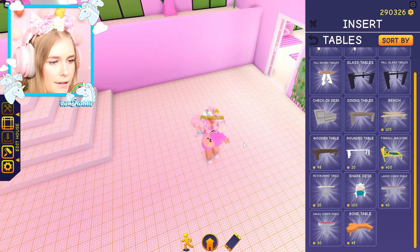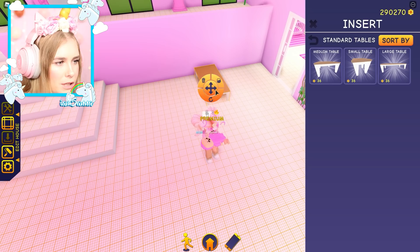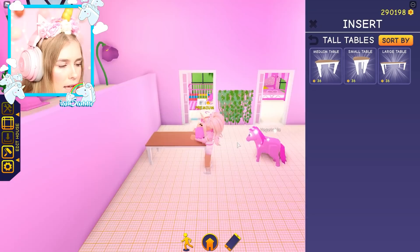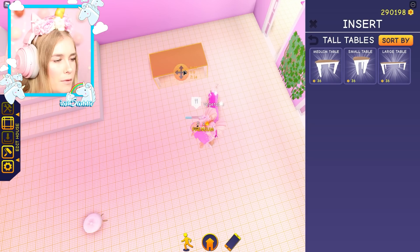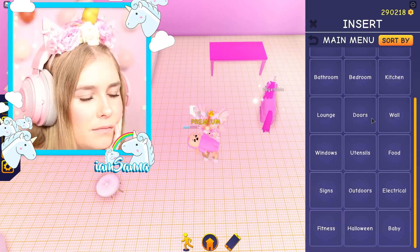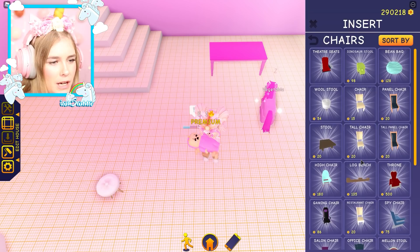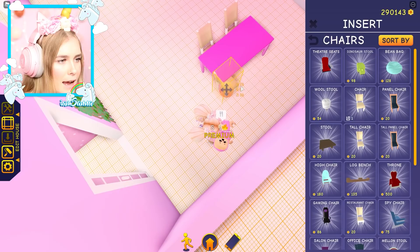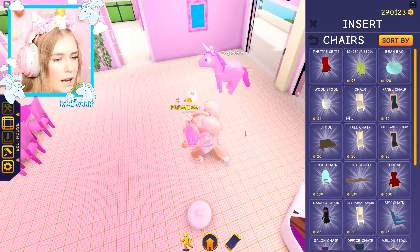Look how cute that looks! I'm guessing we put the dining table here. There are lots of different dining tables — glass table, standard table, large table. Maybe this large glass table? It's not that big. Not very happy with the size of it. Tall tables — that is not very tall either. We're just gonna have to go for this. We're gonna put the table right over here. Then I want to go ahead and get some chairs. Clam chair — that's cute. Restaurant chair, tall chair. I guess the tall chair. It's a shame that it puts it in your inventory as soon as you buy it, so you can't really look at it before you've purchased it. I have a bunch of things in my inventory now.